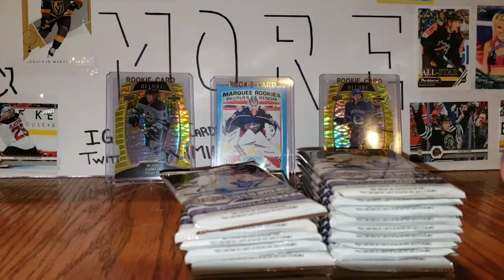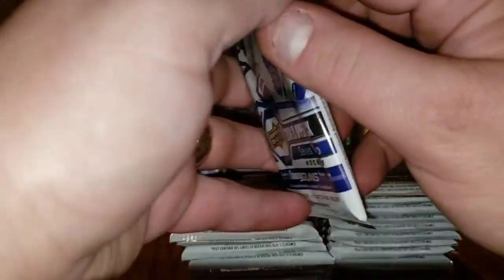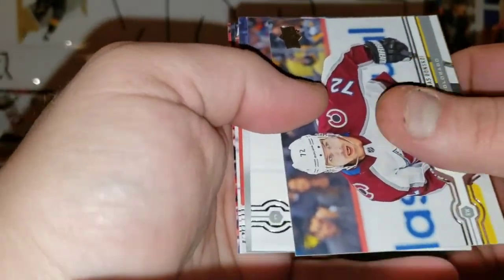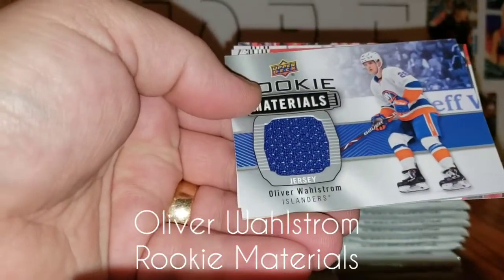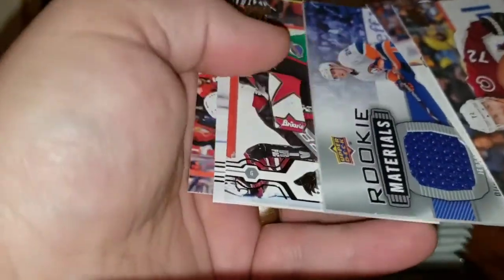Now being retail instead of hobby, there's a bunch of stuff you're not going to get in here — the clear cuts, the jerseys, the random autographs that were in hobby. You will still be able to get canvas, young guns, Day with the Cup stuff like that. Yonas Donskoy, Nick Schmaltz — and I did get a rookie materials! Oliver Wallstrom Rookie Materials — very cool.